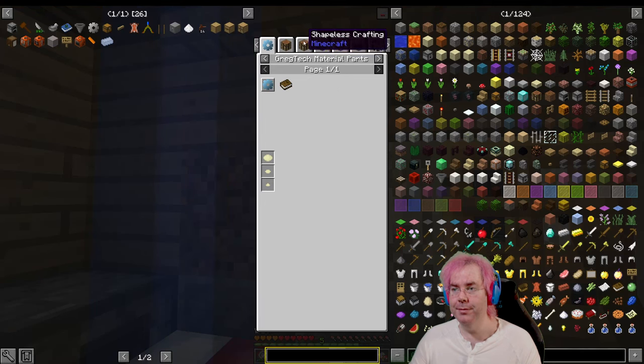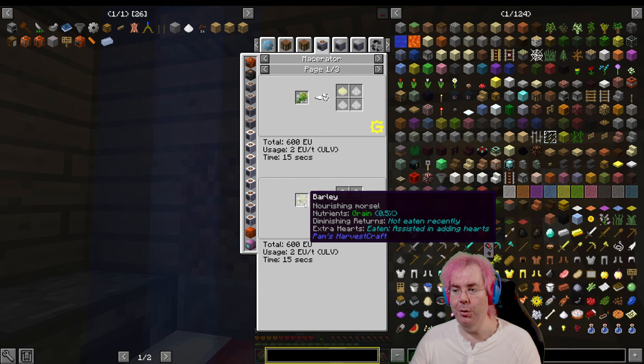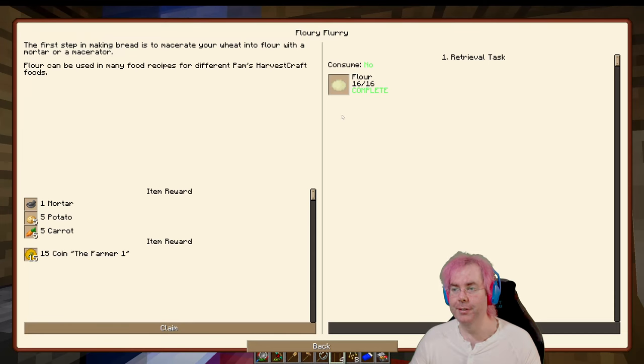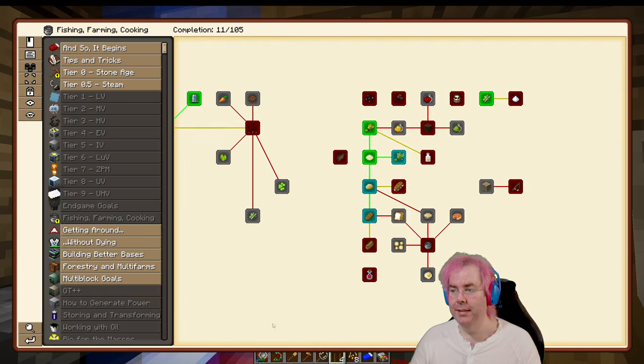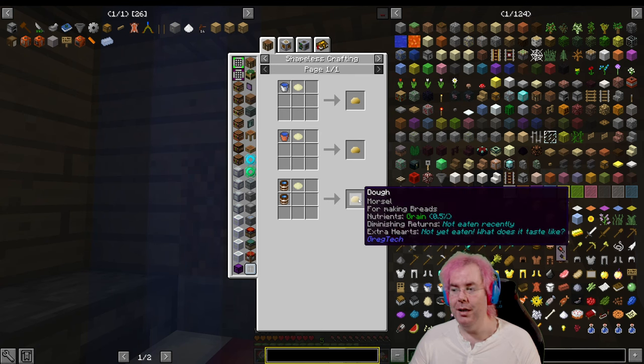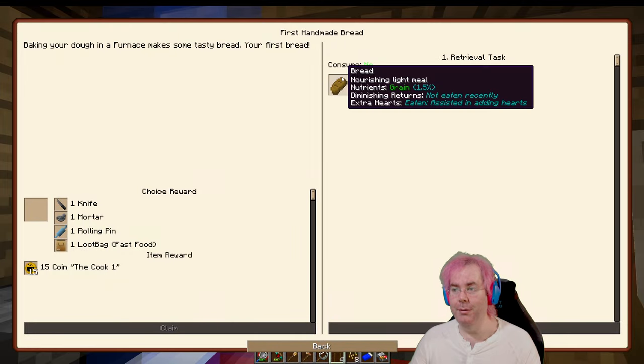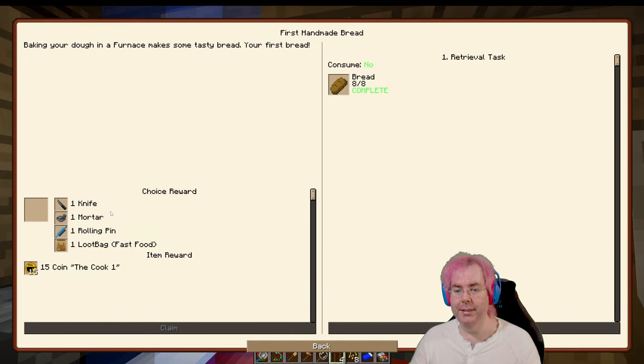You can make flour either by using your mortar or by using the macerator — you can put barley or wheat in the macerator and get flour. Then the flour you can combine with water and make dough, which I guess we could directly eat. We should taste that. I'll take the fast food loot bag because we might get something we haven't eaten before. And then bread — at some point I had made eight bread. I think I'll take the rolling pin.